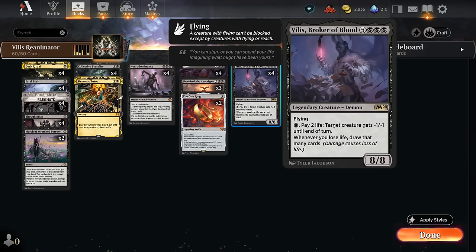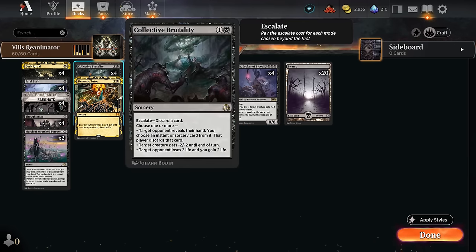To make sure we can put Villas in our own graveyard, we're playing four copies of Collective Brutality, which we can escalate by discarding a card — so we can potentially discard two cards to choose all three modes. The first mode looks at the opponent's hand and takes away an instant or sorcery, clearing removal spells or countermagic. The second gives a creature minus two minus two, providing removal. The third drains the opponent for two, gaining two life to offset Reanimate's life loss.